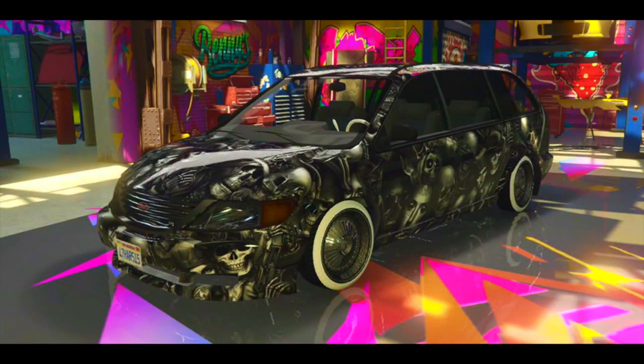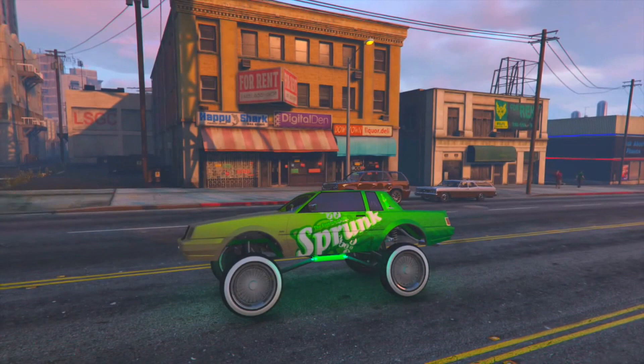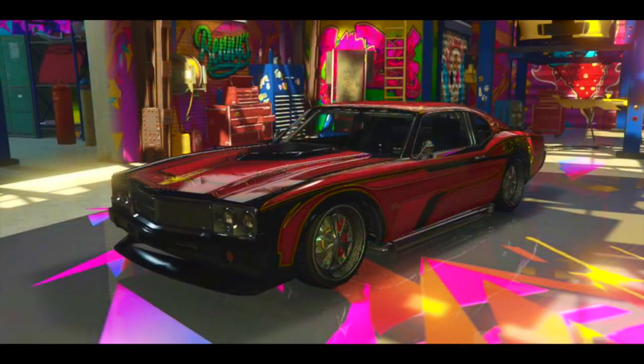If you look at the screen right now, you'll see a custom minivan and it looks really cool. You can see the customized interior — the black seats, the white steering wheel, and the livery on it. Each car can have up to six liveries, so that's going to be really cool. I can't wait to customize that one.